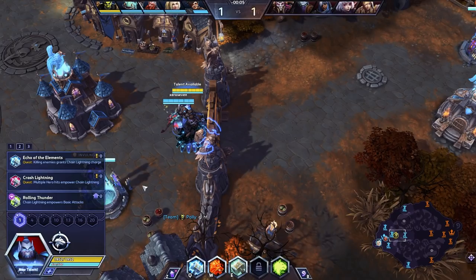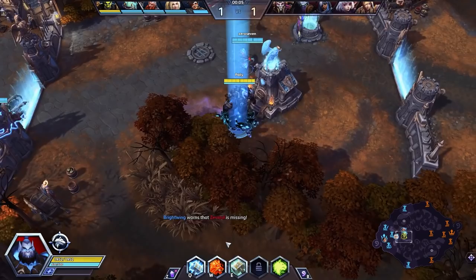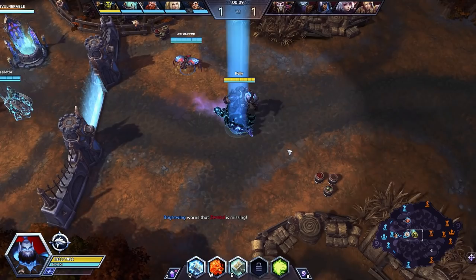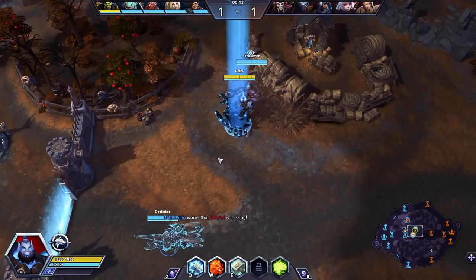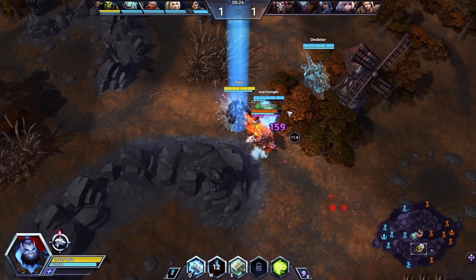I've tried all three of the talents at level one, but both quest talents fill me with nothing but dread. So that leaves me with just Rolling Thunder — all we have to do is Chain Lightning a target, which is our Q ability, and then auto attack them and we deal bonus percent health damage. The enemy team doesn't have too many high health targets, but this is still bonus damage we don't have to do too much extra for.